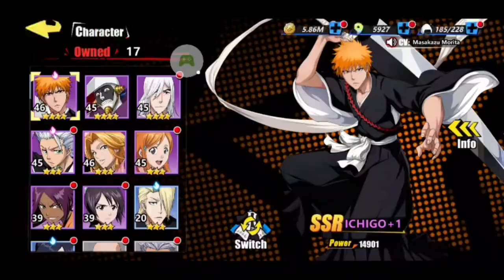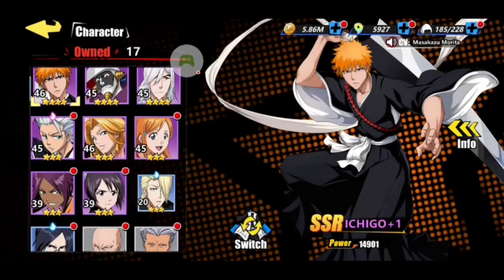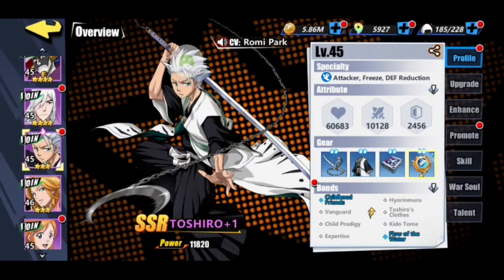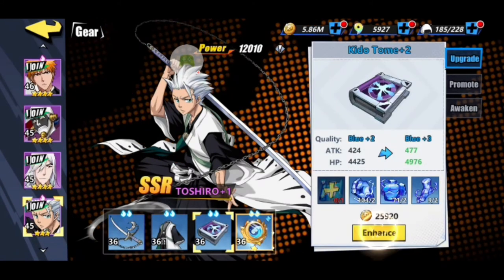Let's look at these characters — we got Toshiro Purple Plus One and Ichigo Purple Plus One. A lot of these guys are the ones I'm working on to get me through all the story mode and all that kind of stuff. I really need a lot of the gears to be going — that's a problem too. I'm trying to get higher in the elite mode because that's where you get a lot of the good stuff to upgrade your gears.